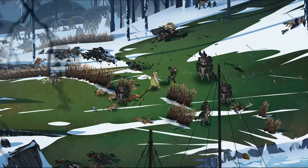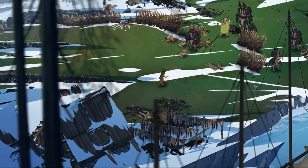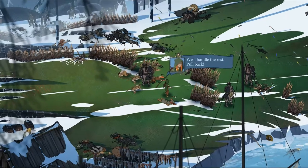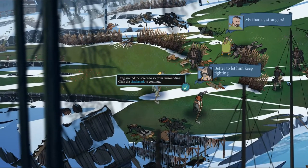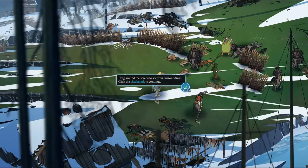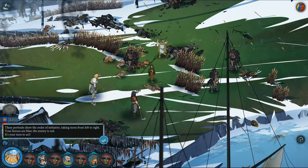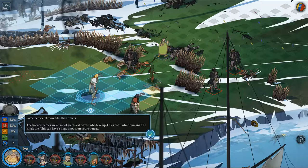Two depths between you! Hello, Ored. I see we are, in fact, better to light the him keep fighting. Drag round the screen to see your surroundings. Click the check mark to continue. This is all just like the old game. Some heroes fill more tiles than others. The Horned heroes are a race of giants called Varal who take up four tiles each, while humans fill a single tile. This can have a huge impact on your strategy.